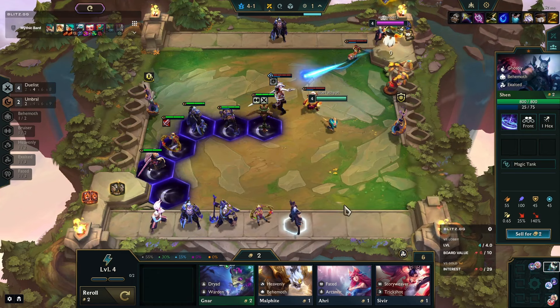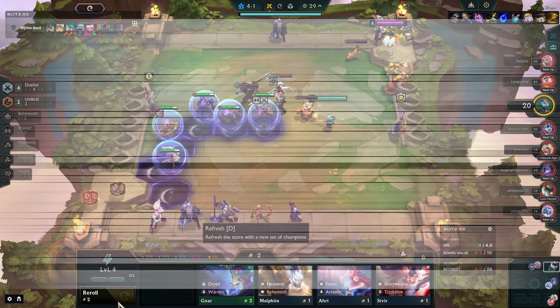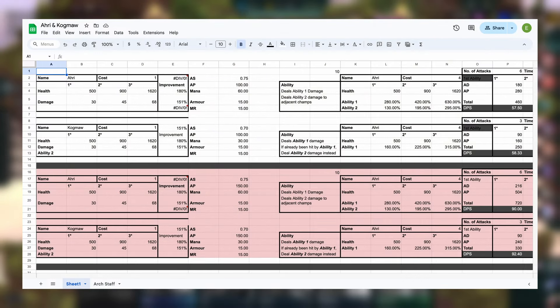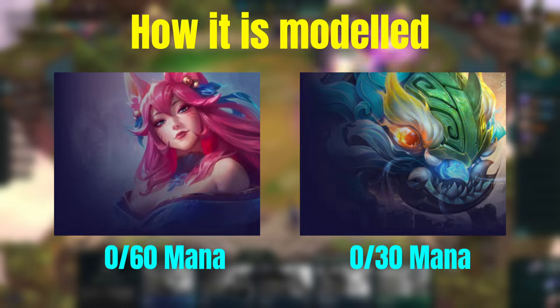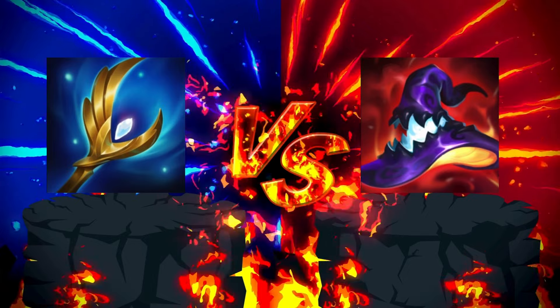Now we know the items, it is time to compare them one to another. For this I've built a spreadsheet modeling Ori and Kog'Maw at a one-star level, so we're able to see how these items will impact the damage output of these champions. I picked Kog'Maw because they have a lower mana pool than Ori — Ori is 60 mana whereas Kog'Maw is 30 — so it'll be interesting to see what happens with a champion who uses their ability more often.